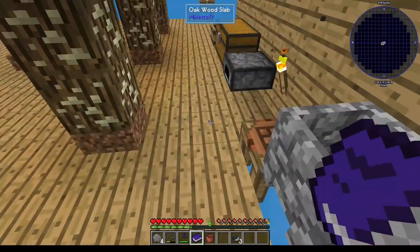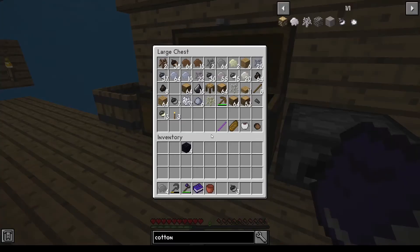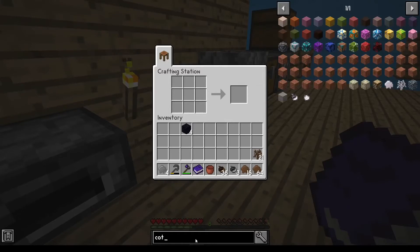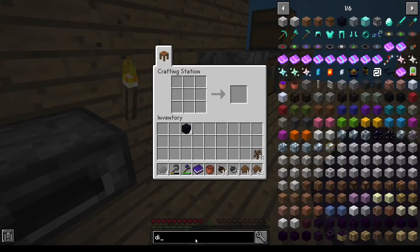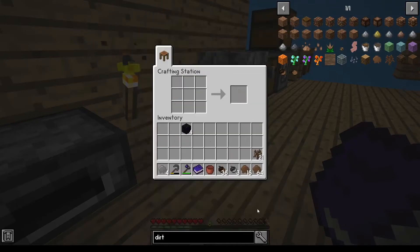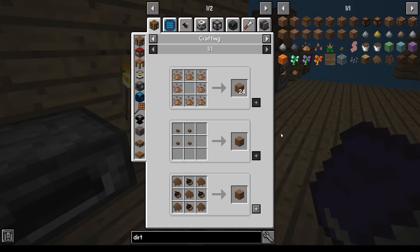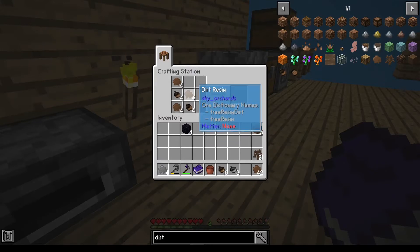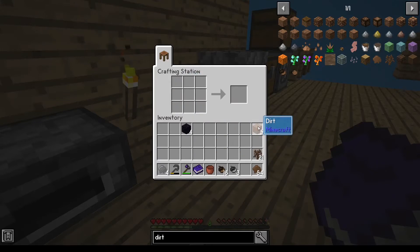I'm going to need to get some more dirt. Do I have any dirt? Probably not. So let's make some dirt. And it's going to be that. Let's make five dirt — so that's five dirt.